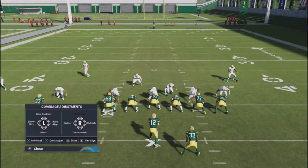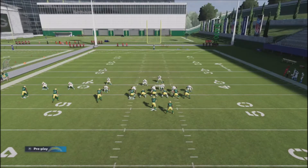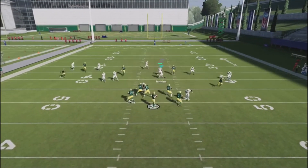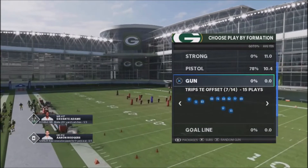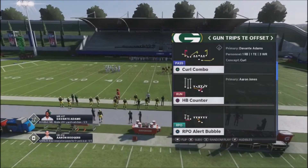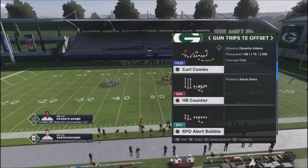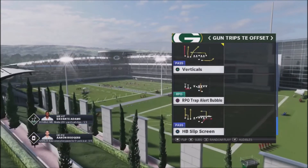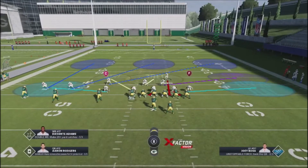One thing I've noticed is the CPU will often roll out. I have a very good defensive end on the right side — Bosa — so that might be causing the rollout, but for the most part it's going to force the opponent to throw into user territory unless they make an adjustment. I actually labbed this play against basically all the other plays in this formation — Gun Trips Tight End Offset out of the Packers playbook — and it does a really good job of shutting those plays down.